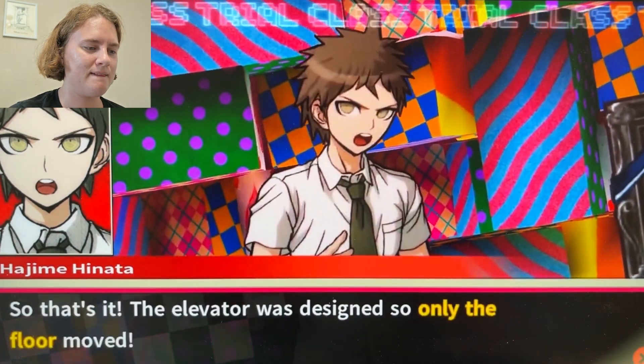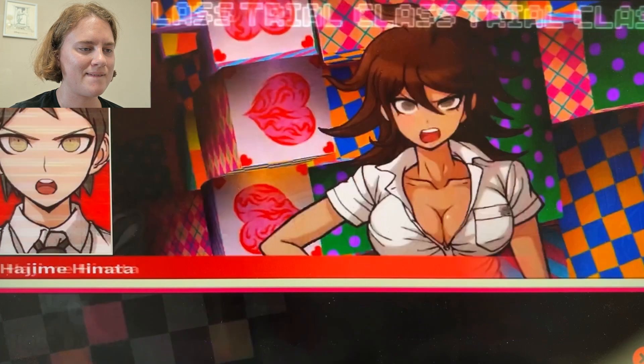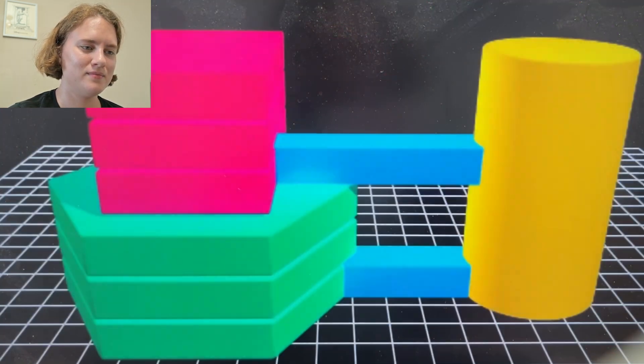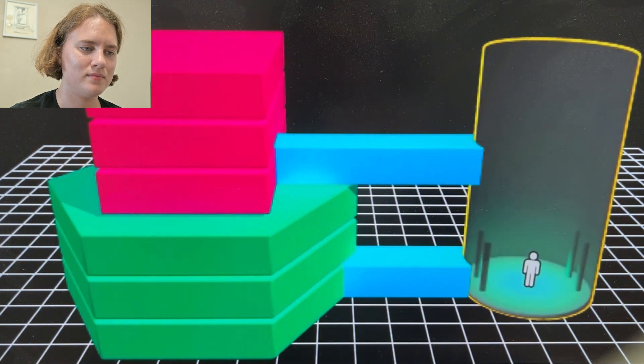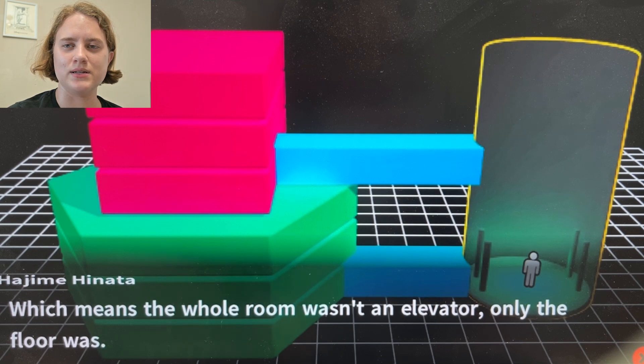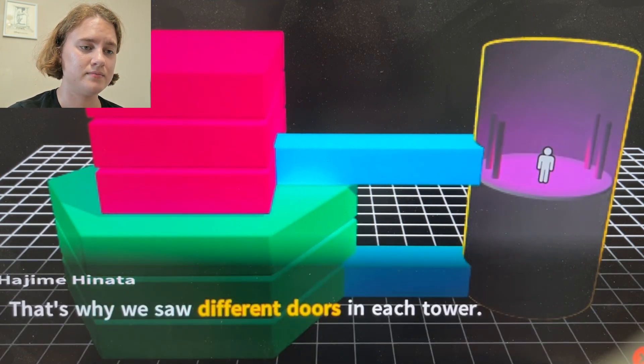So that's it? The elevator was designed so only the floor moved. Only the floor moved — which means the whole room wasn't an elevator, only the floor was. And evidently the pillars, since they seemed to move with the elevator. That's why there are also separate doors in each tower — because there are separate doors on separate floors.